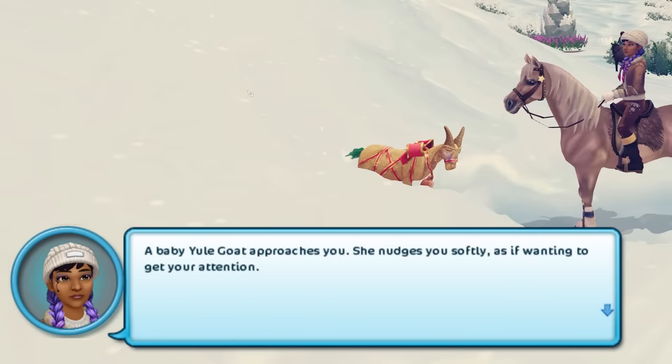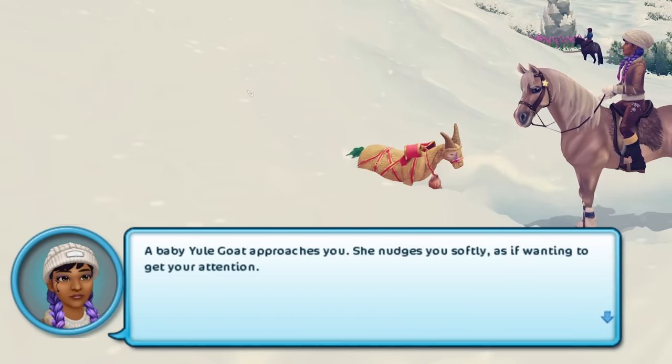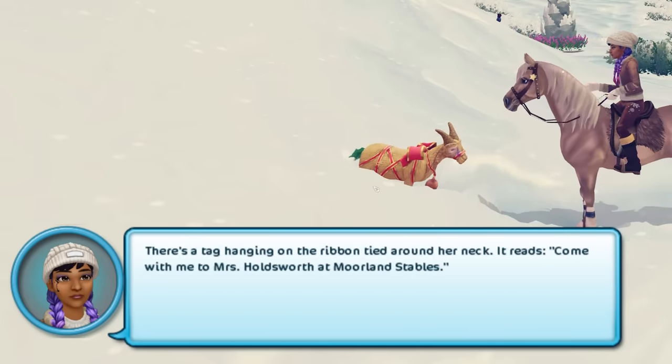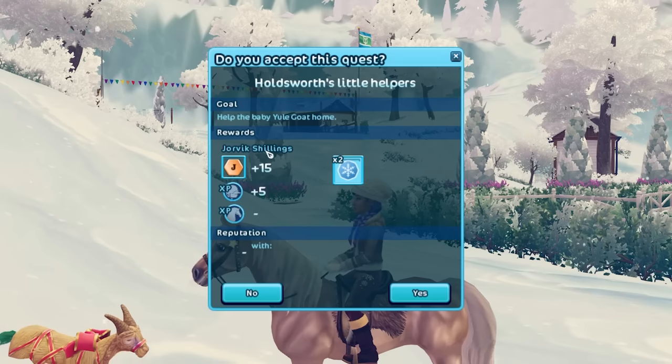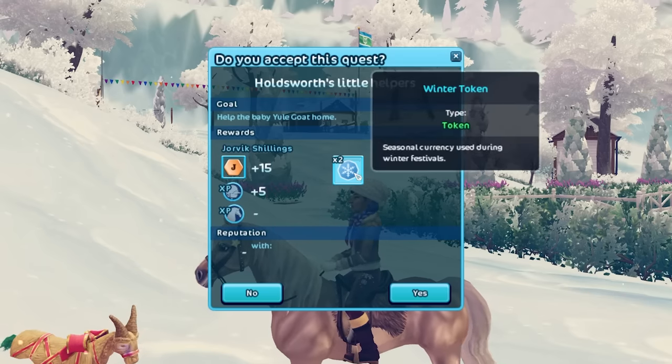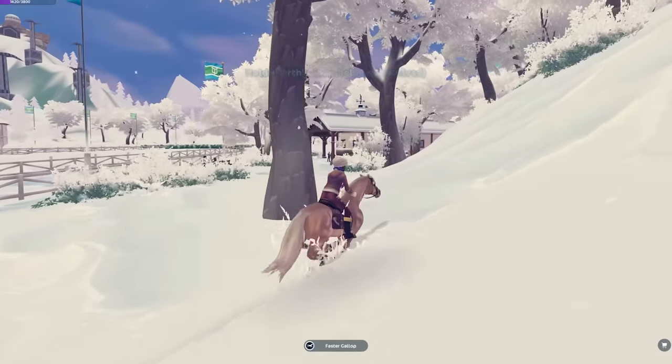A baby Yule Goat approaches you. She nudges you softly as if wanting to get your attention. There's a tag hanging on the ribbon tied around her neck. It reads: come with me to Miss Holdsworth at Moreland Stables. Help the baby Yule Goat get home. And we're going to be collecting Winter Tokens. Come on, little Yule Goat. Let's go.